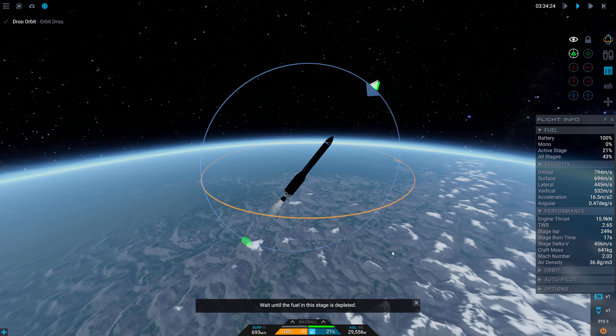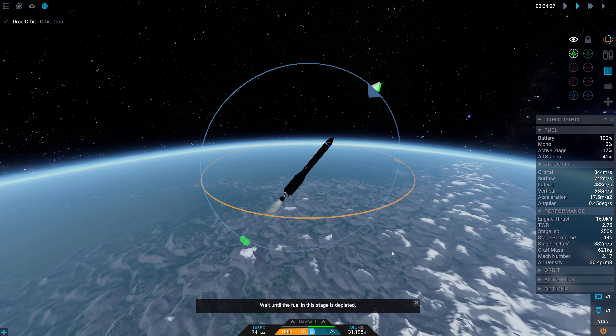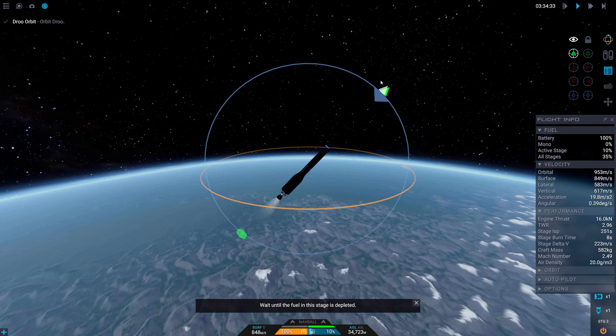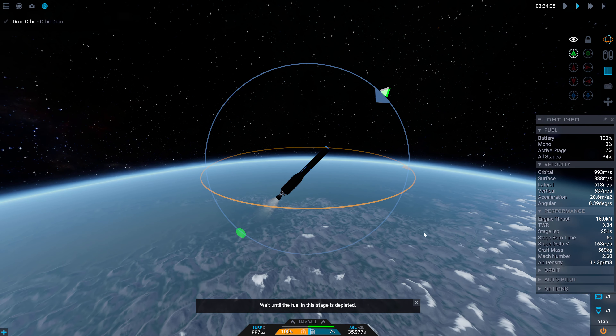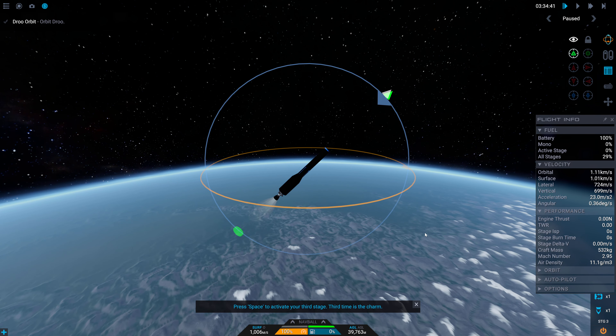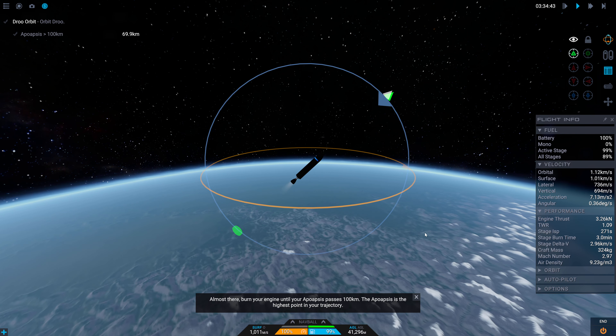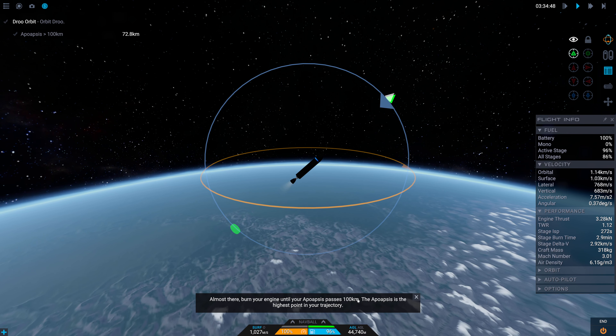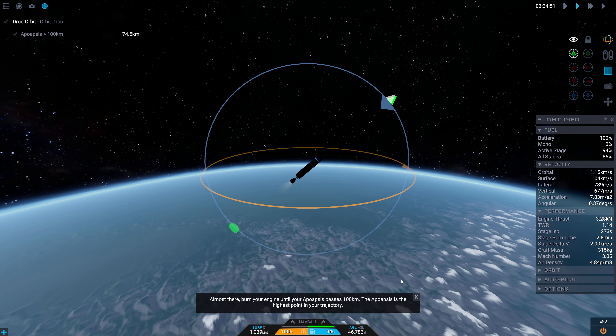Wait until the fuel is depleted. That third stage we set up for vacuum and we won't be anywhere near a vacuum when this one runs out. Looks like about 40 degrees. Press space to activate your third stage - third time is the charm. Almost there - burn your engines until your apoapsis passes 100 kilometers. The apoapsis is the highest point in your trajectory. I gotta get ready to shut these engines off.